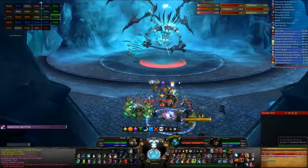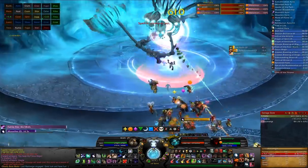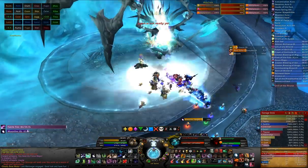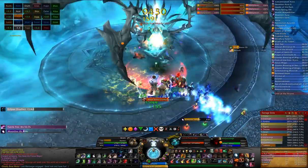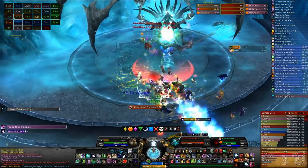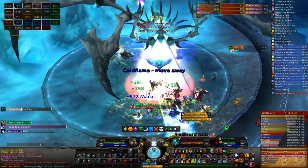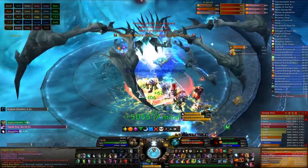I wouldn't expect most guilds to have any major problems with Lord Marrowgar, but there are still a few ways that you can increase your DPS. For starters, your whole raid should be fairly close to him, so you can easily take care of any bombs popping up. My guild chooses to simply cleave them down, but with the mana cost of Hurricane, this might not be the best idea for a Moonkin.